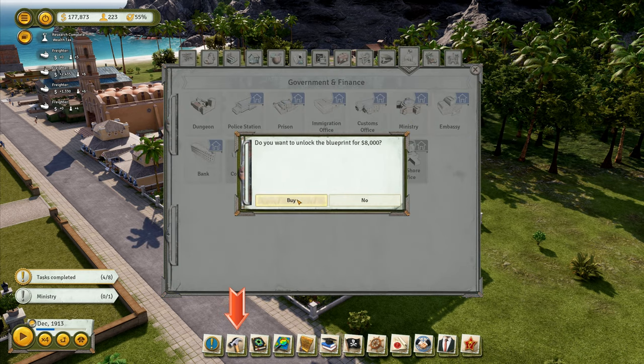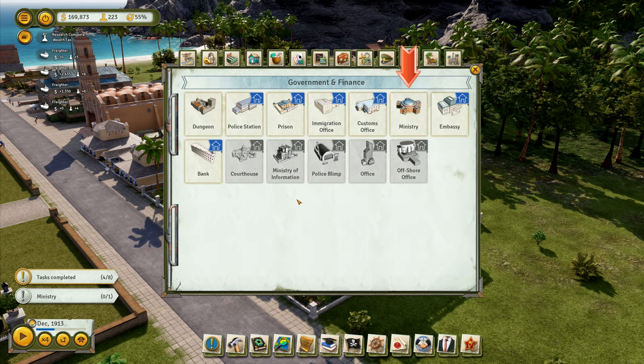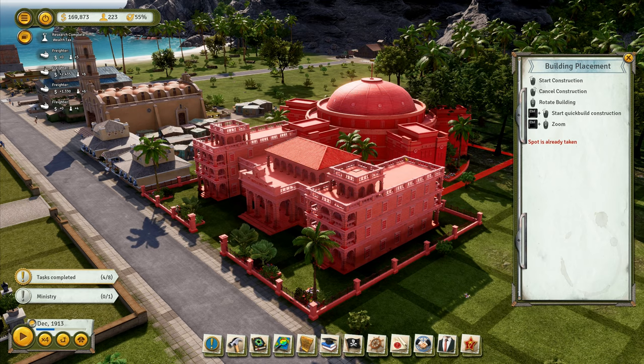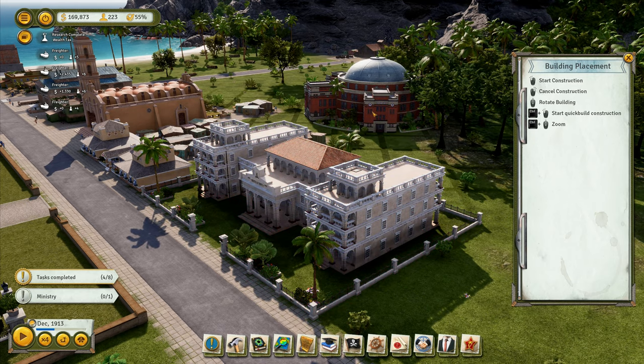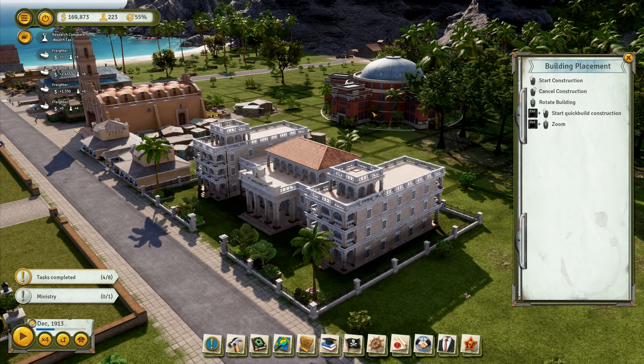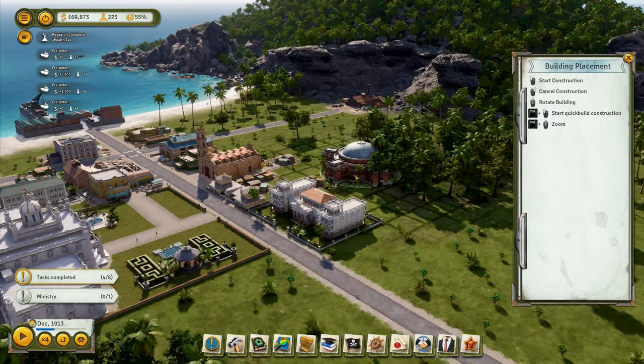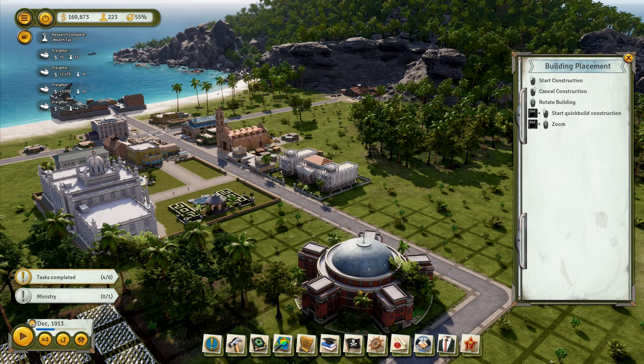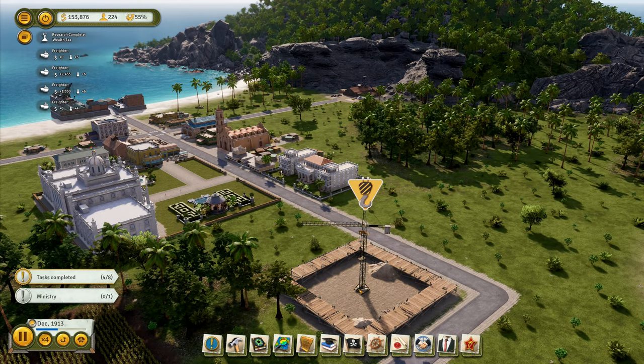I'll unlock it for 8,000 — yes I do — and then build the ministry for 16,000, so it costs 24,000 total. That ministry building looks very cool. There's no denying that. We're going to plonk that one down there.